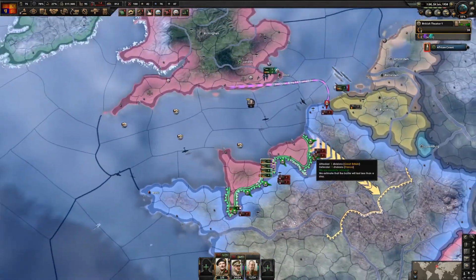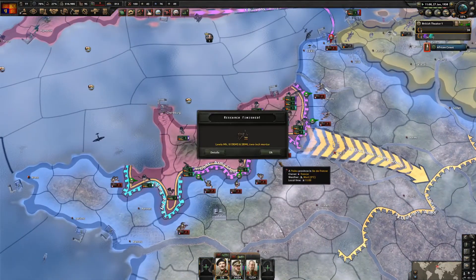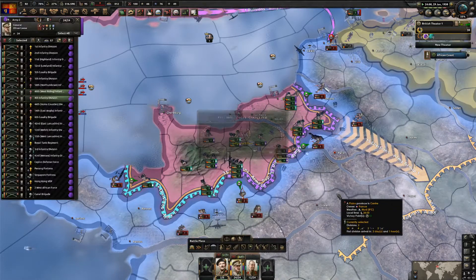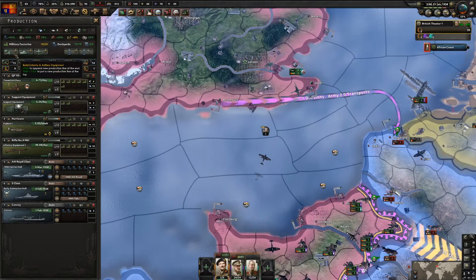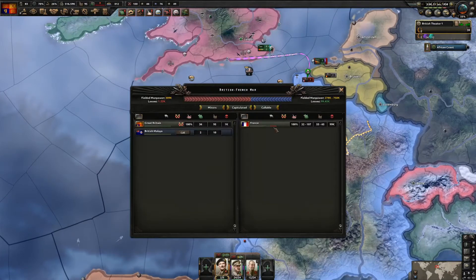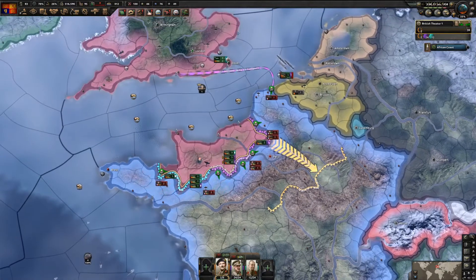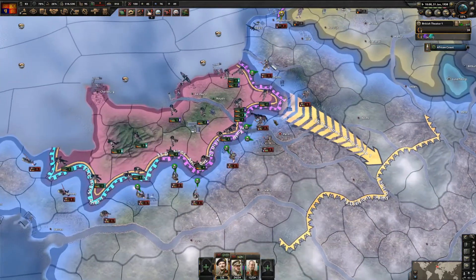With linked front lines, I'm going to delete every order and with a field marshal order just push straight into Paris. We'll also try to get this airfield here so we can get closer air support. I'm going to put a few more factories on anti-air. France is not that close to capitulation but once we secure the north, they'll most likely capitulate.